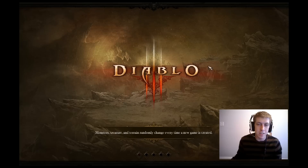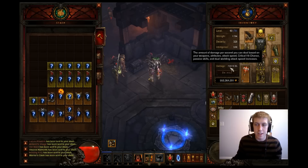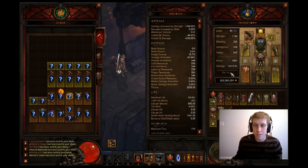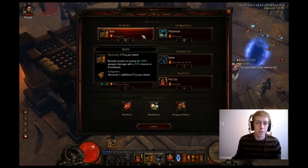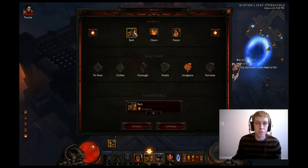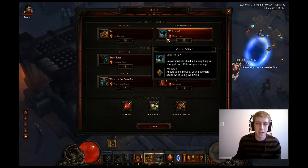We're sitting at 75K damage, 4,661 armor, and our all res is at 636. We have lifesteal of 3% — 6% because of Bloodlust — which is going to be pretty huge. For skills: we have Bash with the additional fury rune to get fury back fast. Other options are frenzy. Whirlwind — you're going to want to use Hurricane on it, which allows you to move faster through the mobs and speed up your clear times.